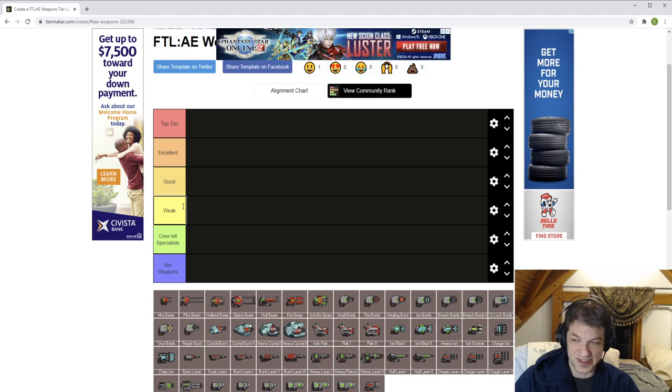Weak weapons are like: 'Geez, do I really have to use this?' Most ion weapons are going to be in this category because ions are just a different beast. A lot of it is the exceedingly power-hungry weapons, because power-hungry weapons are generally bad in FTL. If you take a single damage to your weapon system and your big weapon goes offline, you're in a lot of trouble — you want quick efficient volleys of damage rather than waiting 20 seconds.